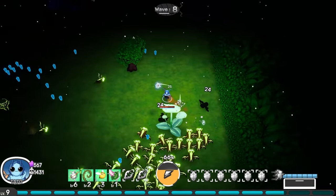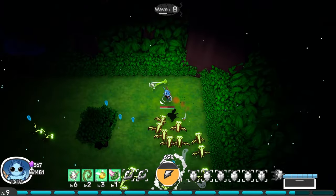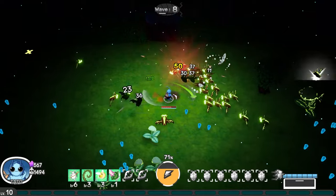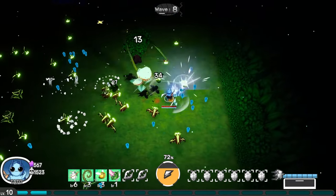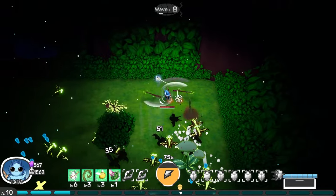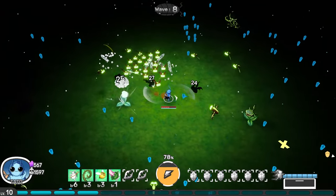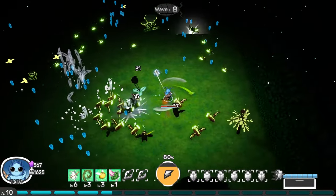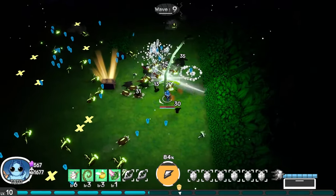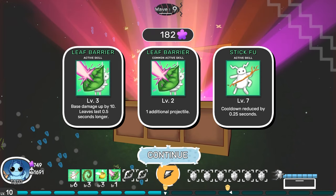I don't know if that's a boss — looks like the evolution of the Venus fly traps. It's stuck in the wall — that's the worst place to be. Okay, we're getting some more vine wicks because they attack in a long area direction, which helps when we wrangle them up. Double, triple. The best damage upgrade — leaves us lasting longer, one additional projectile and cooldown reduce.